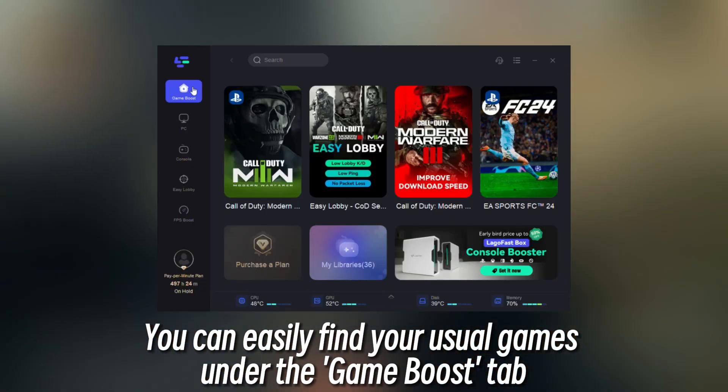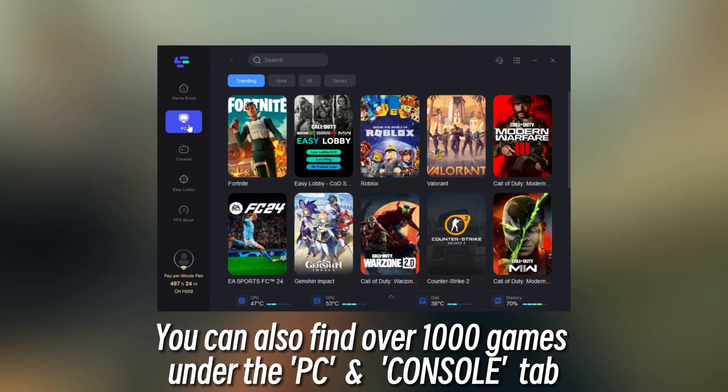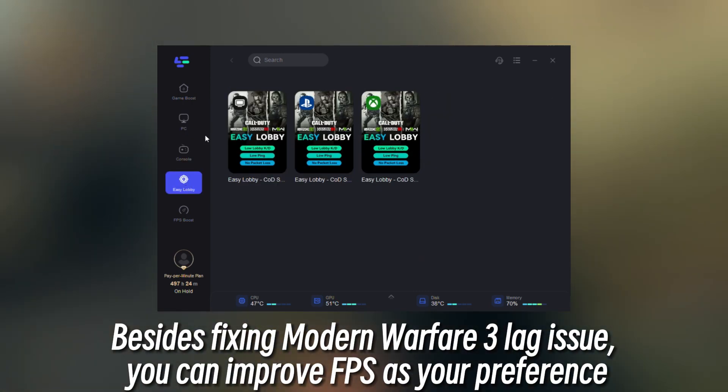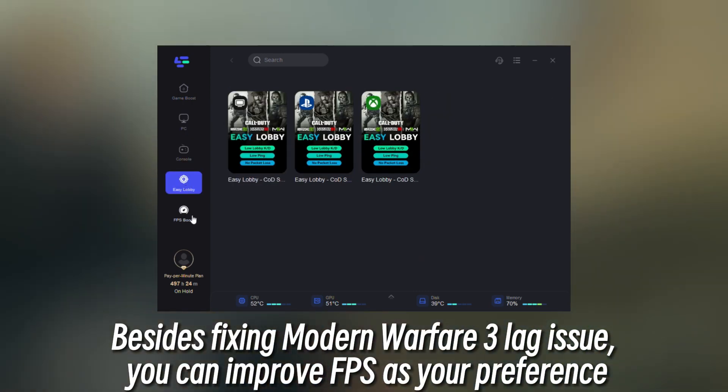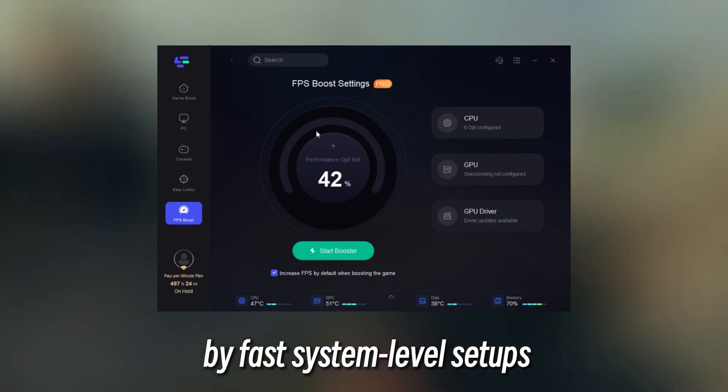You can easily find your usual games under the Game Boost tab. You can also find over 1,000 games under the PC and Console tab. Besides fixing Modern Warfare 3 lag issues, you can improve FPS as your preference by fast system level setups.